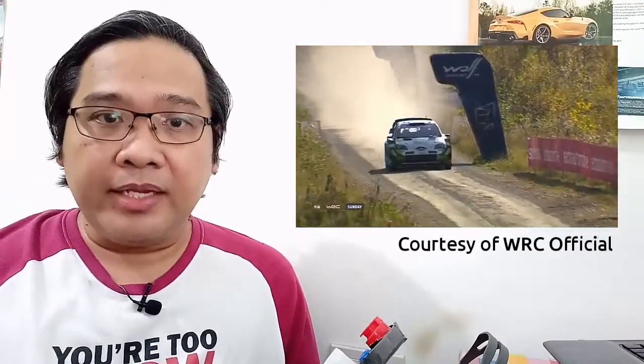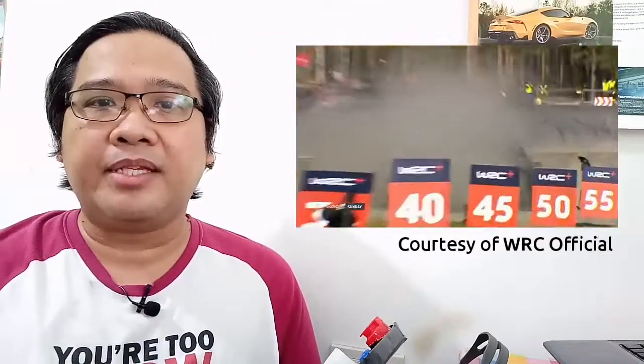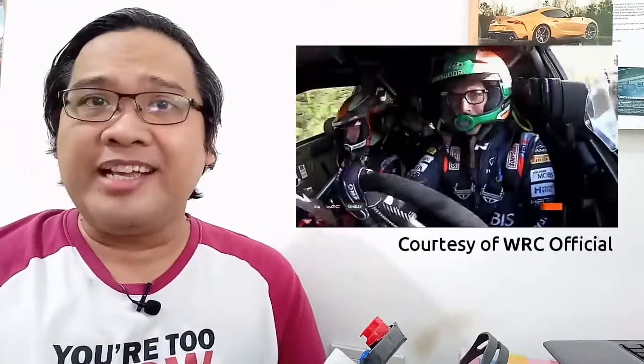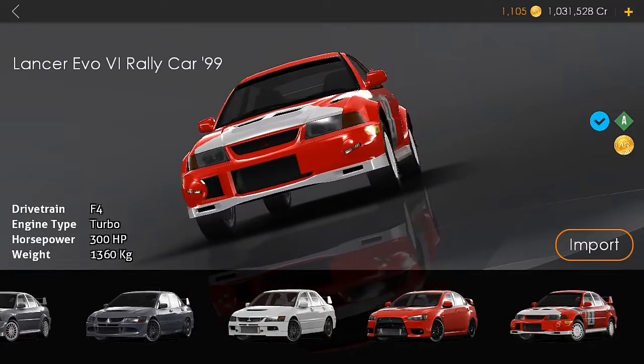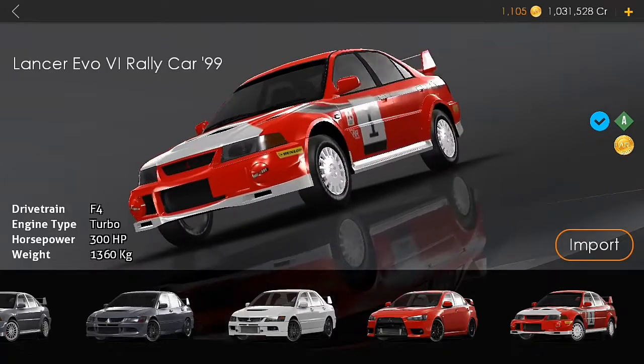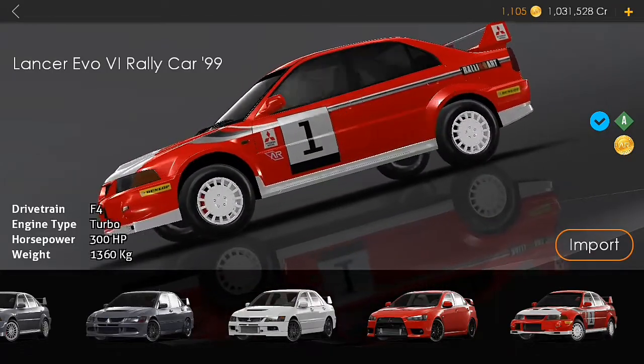Set amidst autumn trees, Rally Finland features the fastest off-road run times and big jumps that really get your heart racing. Today we're going to take on the stage of Rally Finland using the '99 Mitsubishi Lancer Evolution 6 rally car in Absolute Racing.